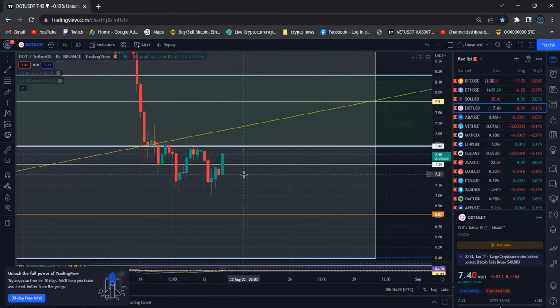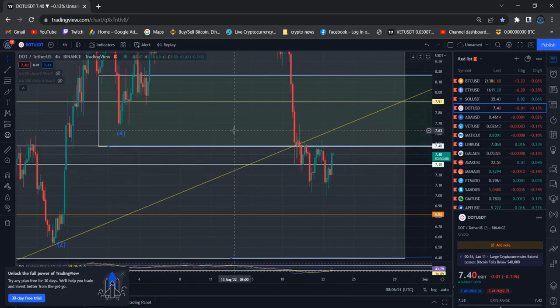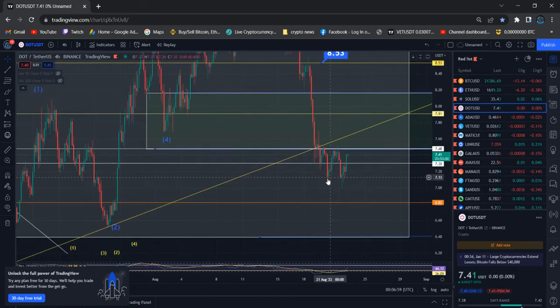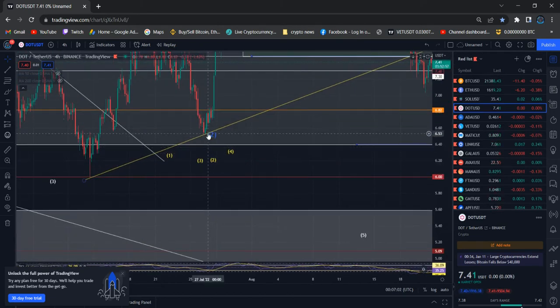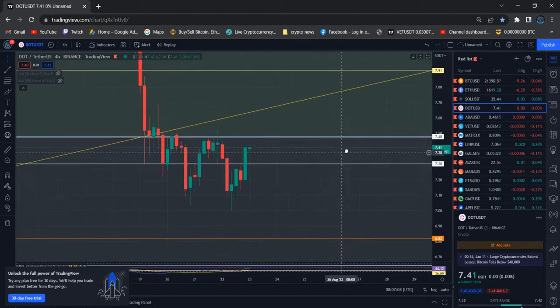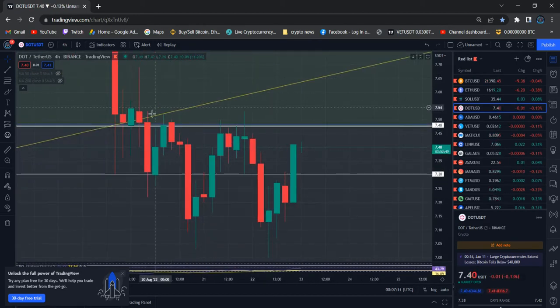There is no super bullish or bearish scenario. I gave you the stop area — price is stopping slowly and trying to break that level. I really love to see price move above because there's still that trend line, which is one disaster scenario at the moment. The trend line is going to be the next large wave resistance. I made this trend line after the bottom and the previous drop — that particular area, even the trend line, was touched 100% after that drop.